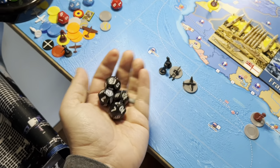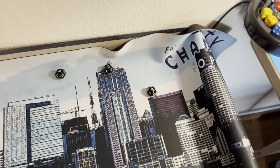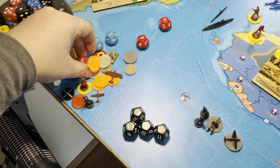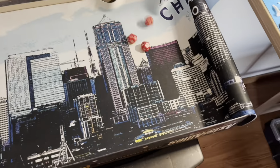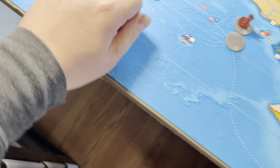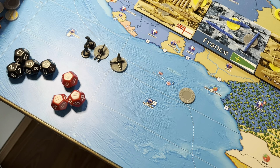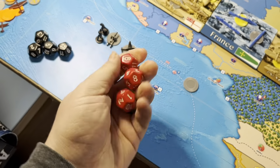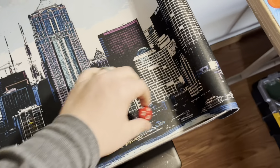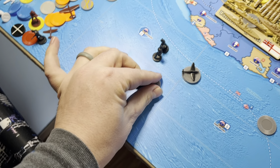Round two: rolling four units — two paired infantry and two artillery at two — five, twelve, nine, eight — all misses. Three fighters roll a one and a five for two hits, and a ten is a miss. Two hits. Defenders: three infantry roll eleven, seven, and three — only one hit. We will lose one artillery.